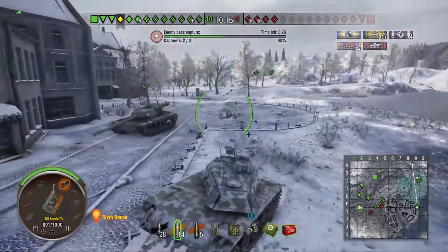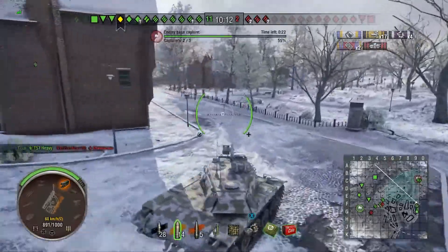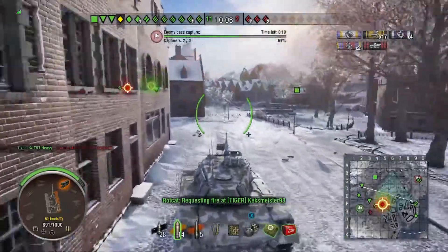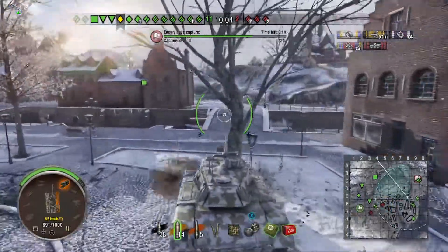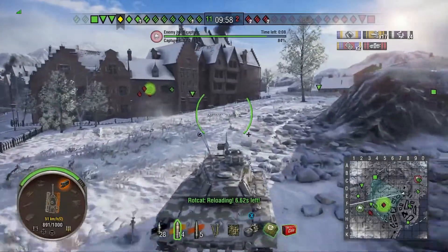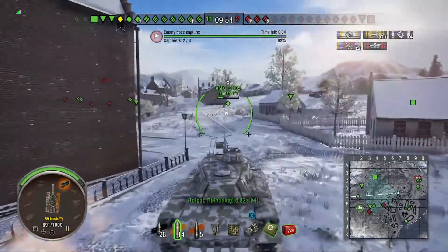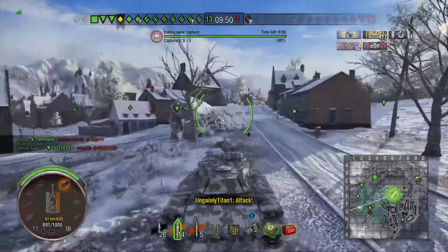People didn't really queue up this time - they were more aggressive in their approach. However, the tanks that were threatening our cap circle never really got to develop that threat, because the tanks in the centre to the north stepped back in time and made a timely response. So they are now engaged. We are actually capping out and it looks like we will cap, probably before we complete the destruction of the enemy tanks. But that is the nature of the game - that happens sometimes.